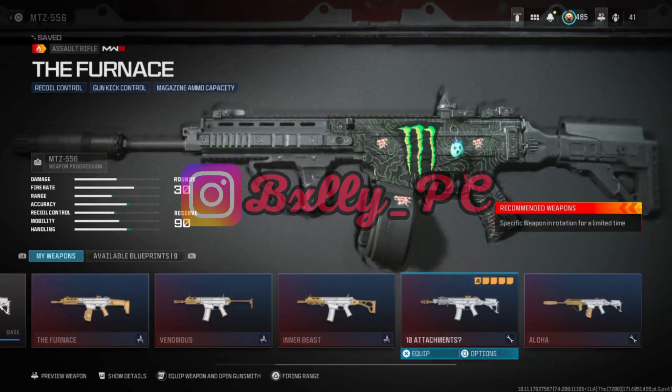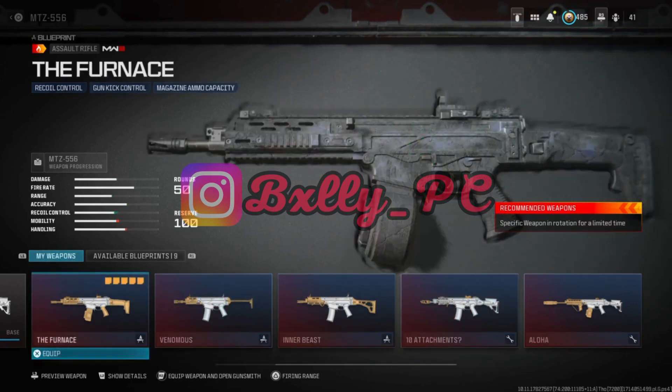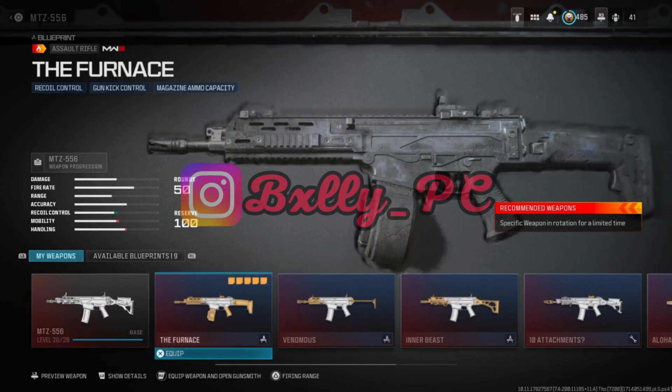By the way, you can do this with these variants — these have like 3 attachments. You can actually make that into 5 and then you can convert it so you get the plus 2 attachments as well. There is a way to do that, but it's been a while since I've tried it. I'll try it for the Furnace — this is for the Martyrs 556.